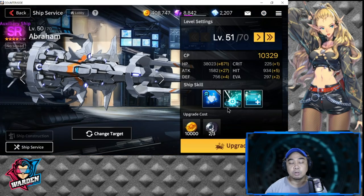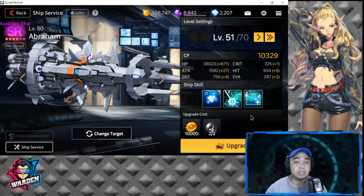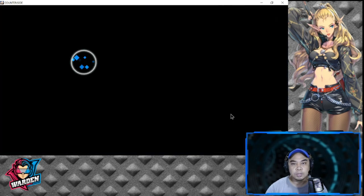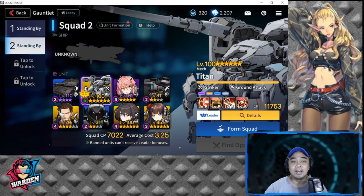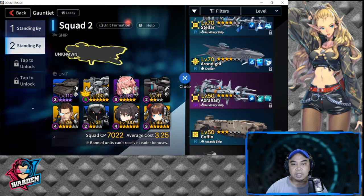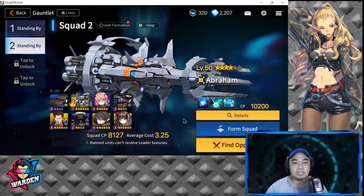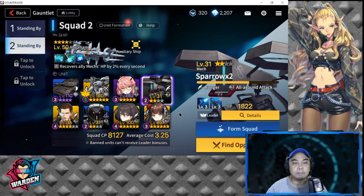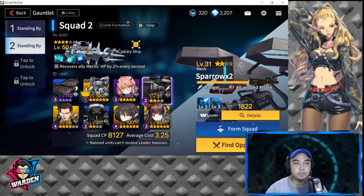More or less I'll have Abraham at level 50 with four stars. Probably by the end of this week or next week I'll try to upgrade her further. I won't play any ranked matches with this team today — I'll probably showcase it next week. For now, let me give you an idea of my team composition for this mech team.